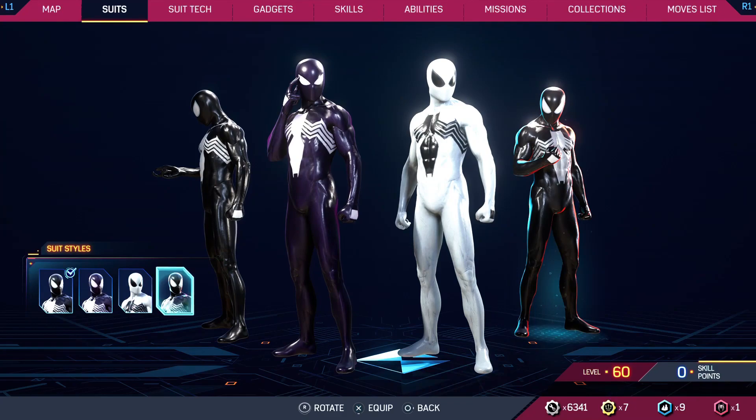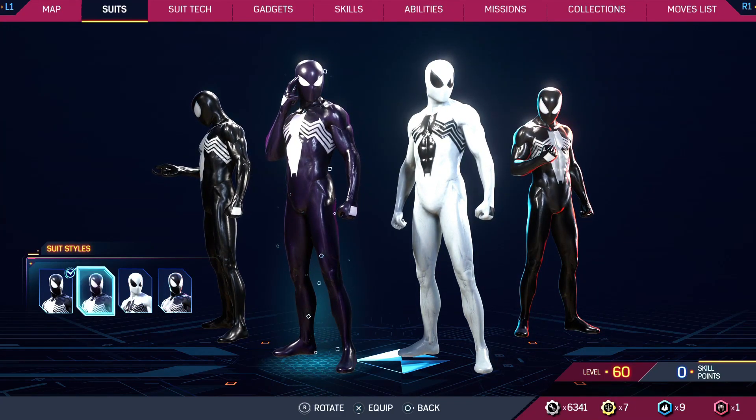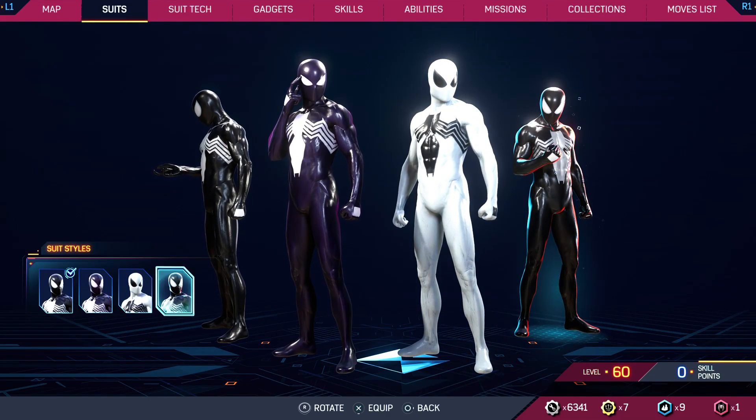These are the different styles, and to craft the different styles of the classic black suit you need the big parts or the city tokens to craft it. So guys, that's how you craft the classic black suit on your game Spider-Man 2.